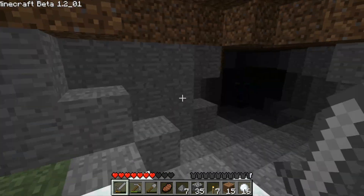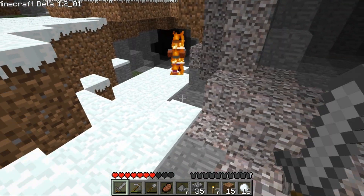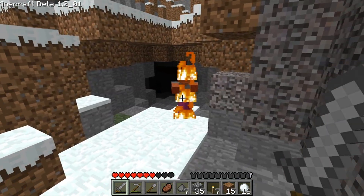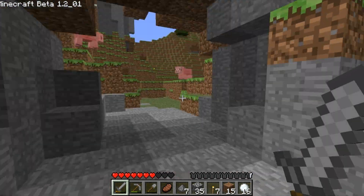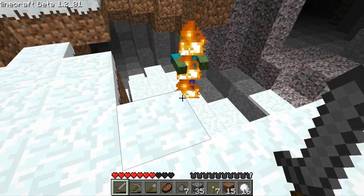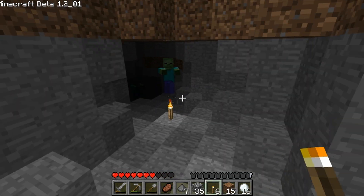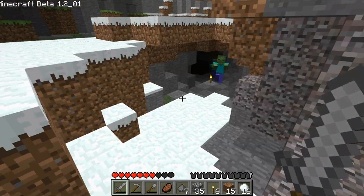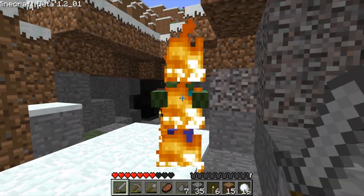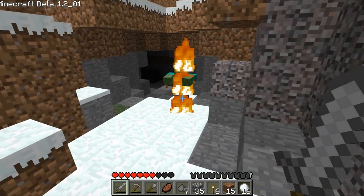A mob appeared right at the cave entrance. After dealing with the encounter, a skeleton just stood there in the light getting a tan — waiting for sunlight to kill it. We waited it out, then continued forward only to run into more mobs immediately. That's pretty much how you deal with them: don't die.